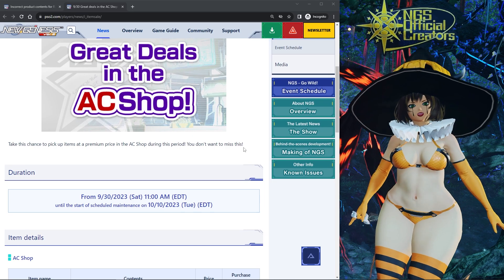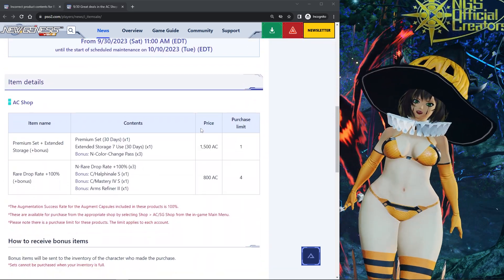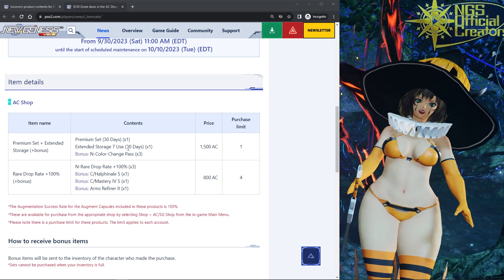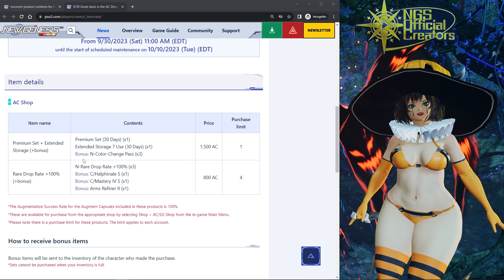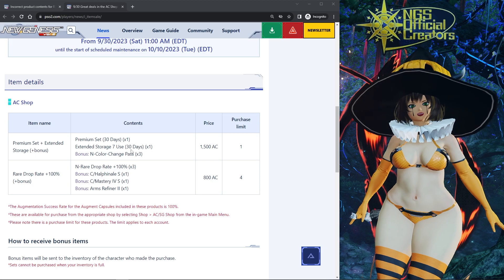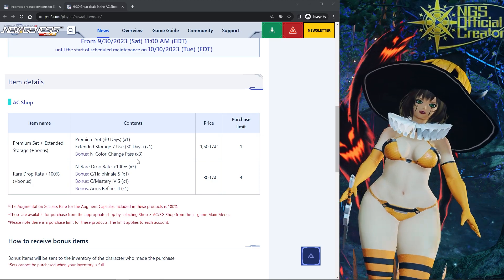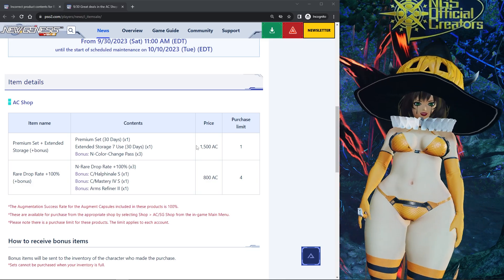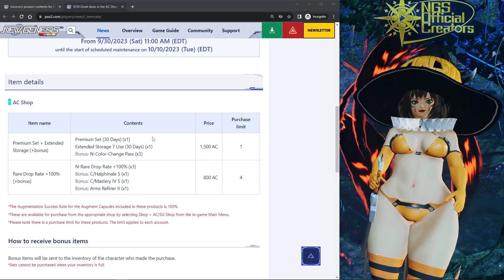I wanted to spread some awareness about this because part of this AC shop deals thing is actually bugged and broken at the moment. You can see that Sega put some special AC shop items for sale where you can get Premium plus Extended Storage plus a bonus — so for 1500 AC they're giving a 30-day Premium ticket, Extended Storage 7-use for 30 days, and a bonus of three color change passes.